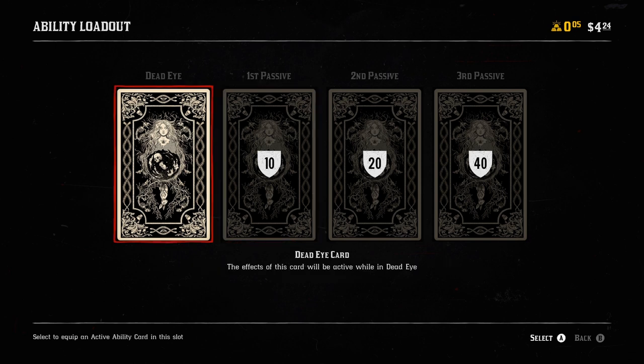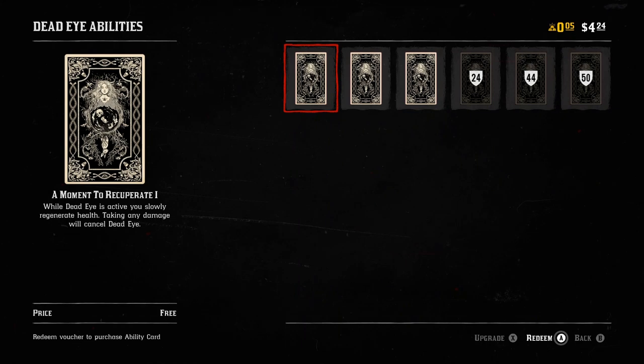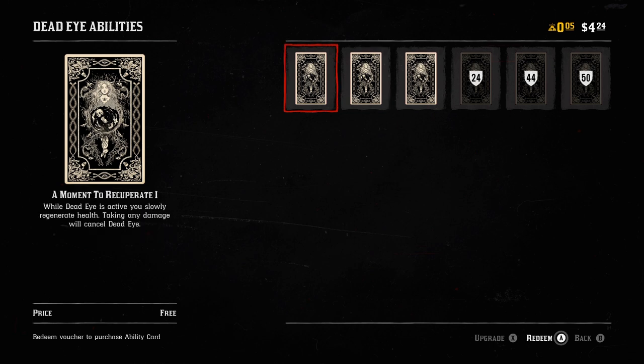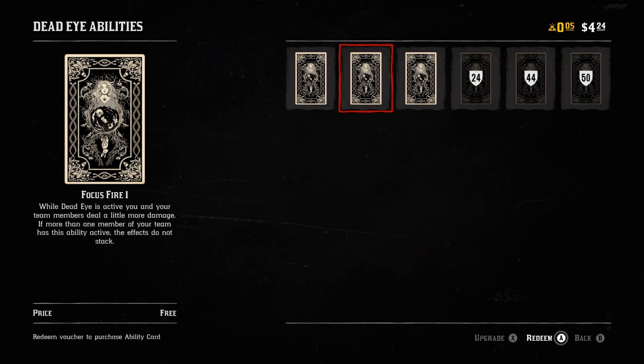Start gaining experience on it. The other Dead Eye abilities you'll probably have to purchase, so choose which one best fits you. For me, I just went with the first one, but it's basically up to you. And yeah, it's as simple as that.